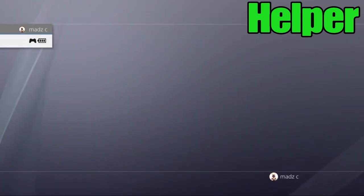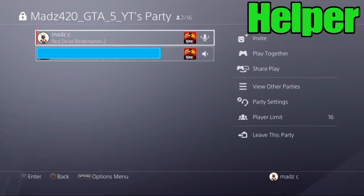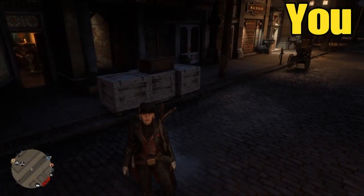After he sends you an invite, he's gonna press the PS button and go to the party. He clicks on your name and presses X — make sure you're appearing online so he can do that. He's going to stay on 'Join Session' but not press it, just stay there.